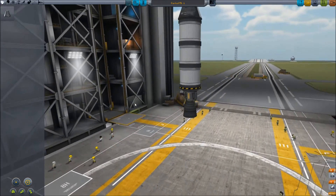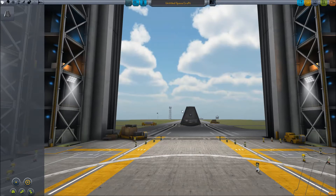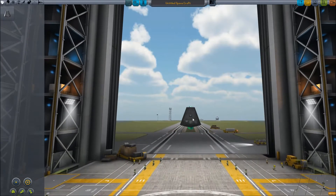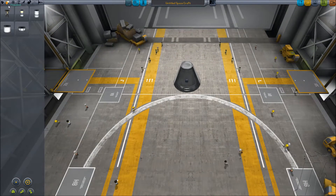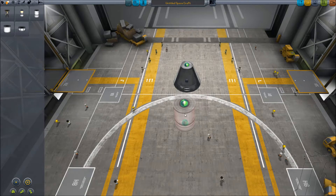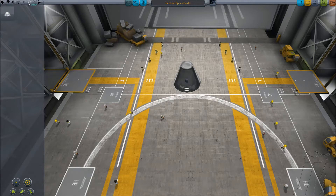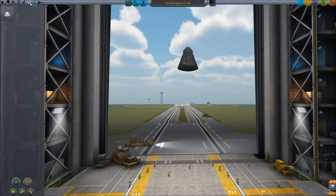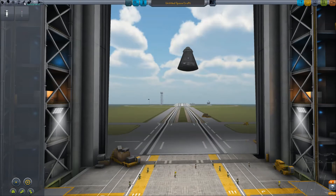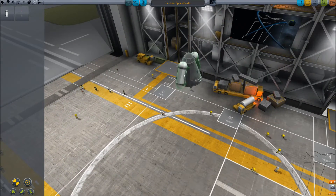So let's click New and we'll put this up here, and then we need some propulsion. We'll put a utility parachute, and then we'll put some Mystery Goo containers on it so that way we can get some science points.